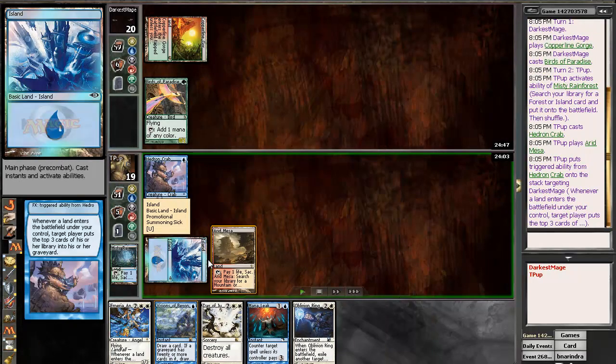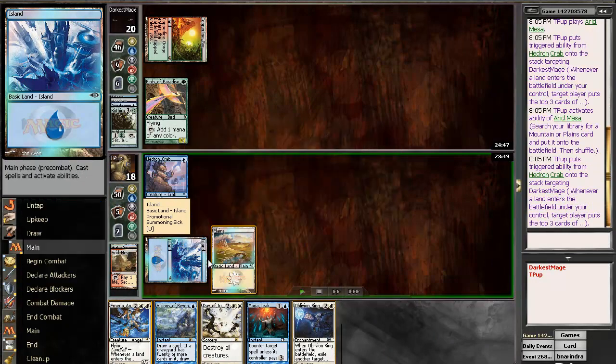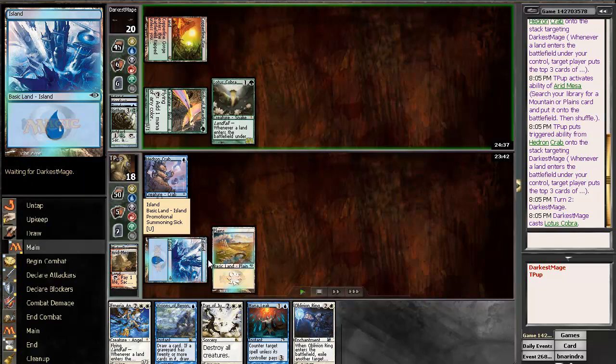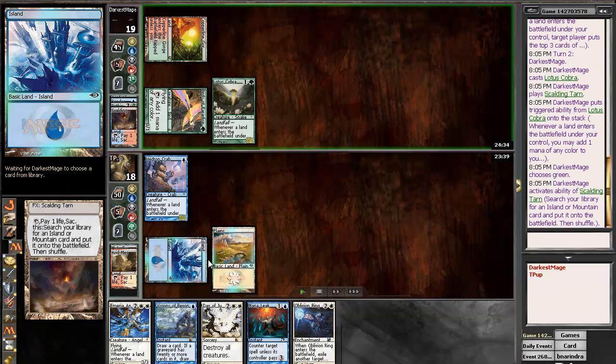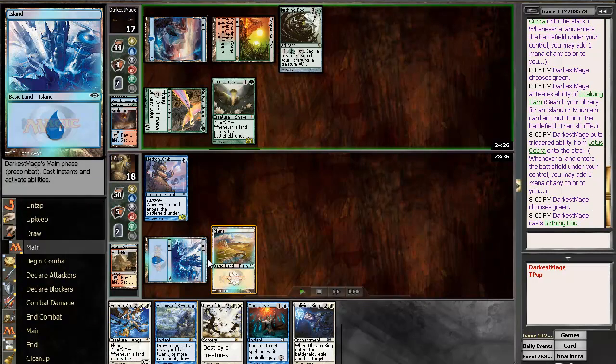We're just going to go right away for the six, since we know that he's playing a deck that's going to be — you need some of those cards. We get a Birthing Pod, which is really good. Unfortunately, he does get a Cobra, and usually that's a bad sign because he's going to be able to get out a lot of stuff quickly, as evidence.